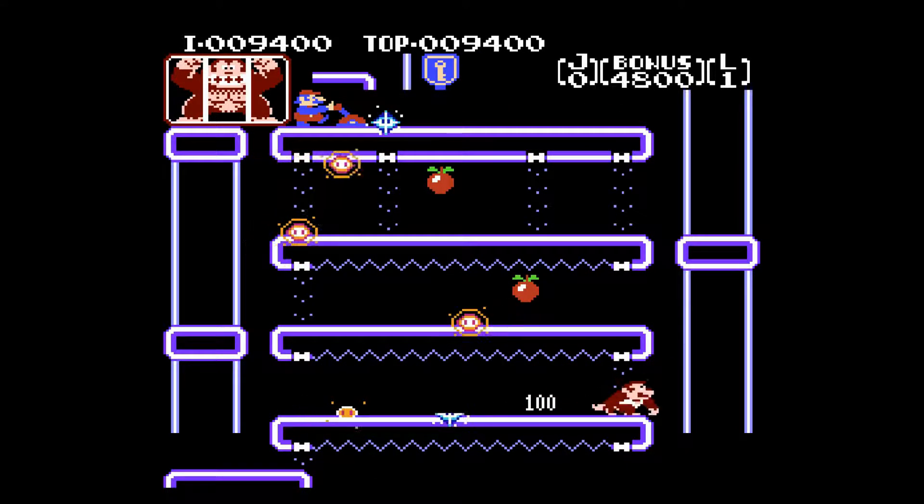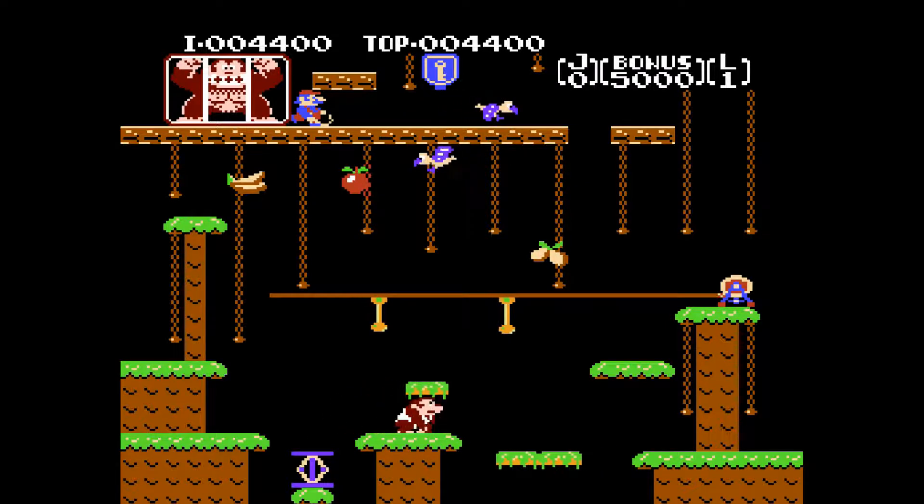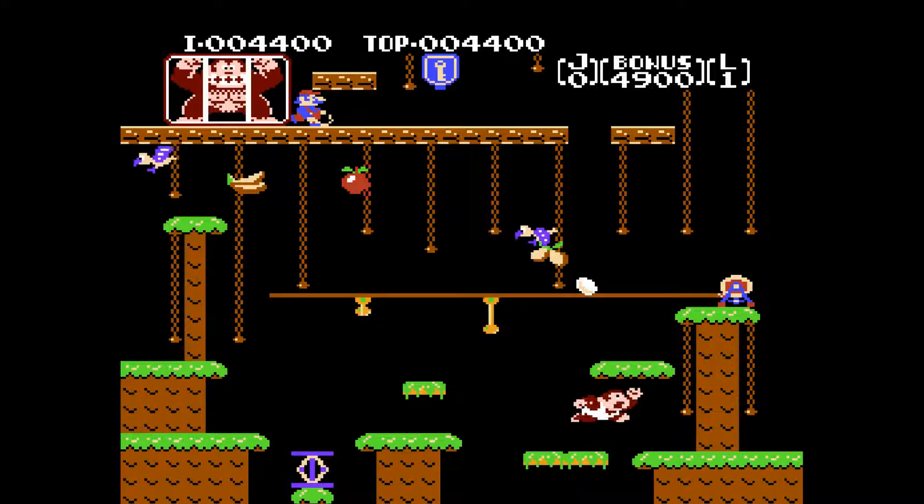Mario sends a bunch of enemies in Junior's direction, including Snap Jaws, mechanical crocodiles colored red and blue, Nitpickers also known as birds or Stooky birds, and the flashing Sparks.